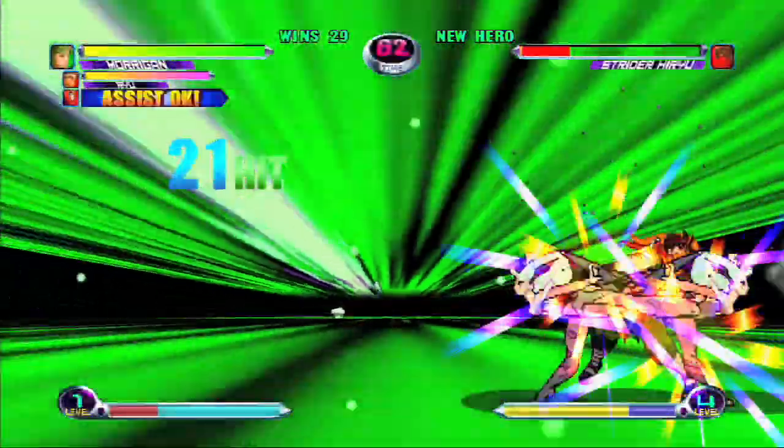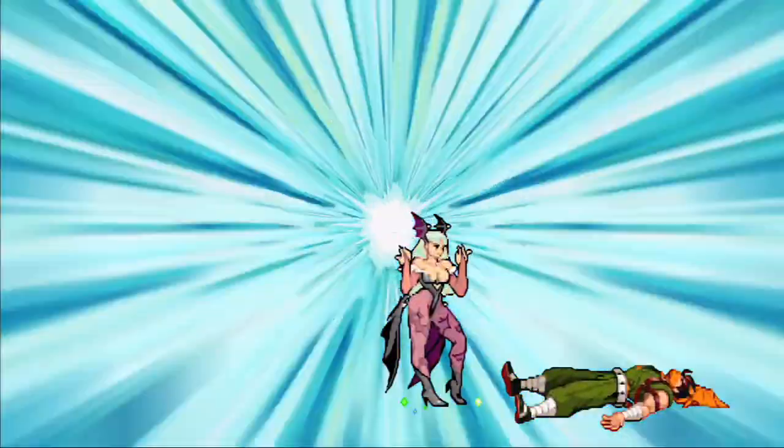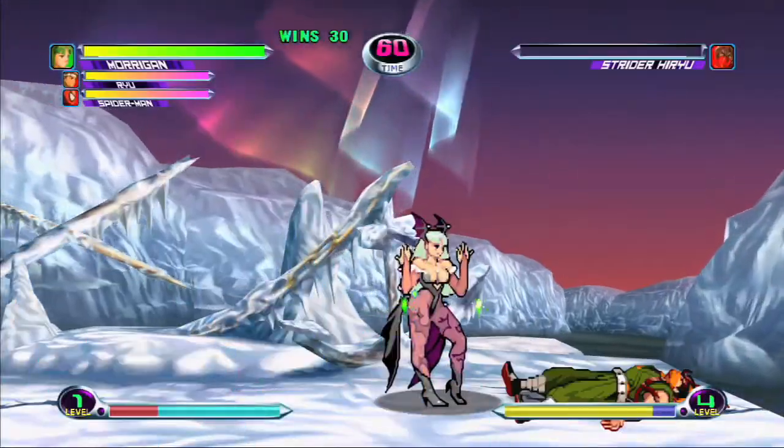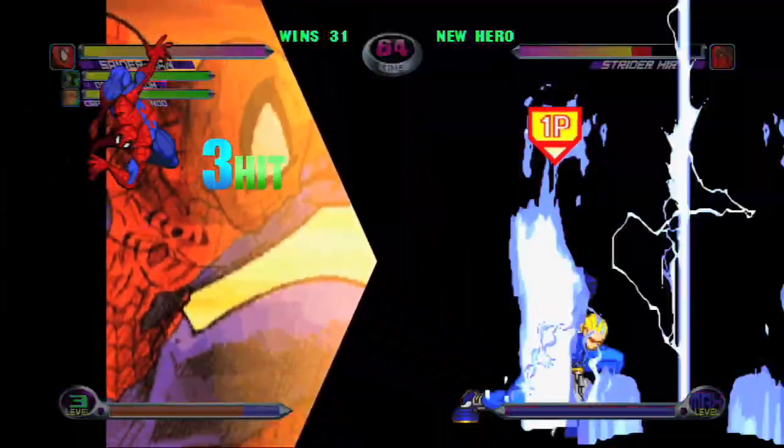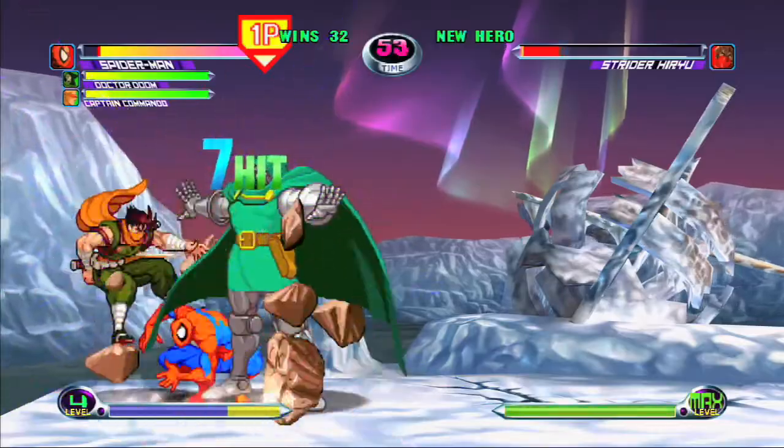His only projectile, the web ball, is pretty safe, but only goes in one angle and direction. It's also pretty slow moving. This means that while it looks like other projectiles, it's best used in combos to capture the opponent for a short time and continue the combo.